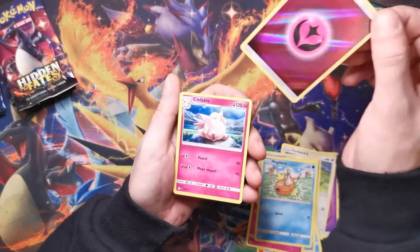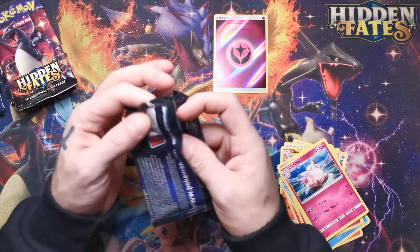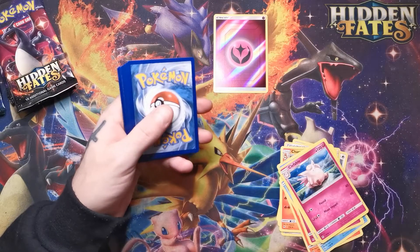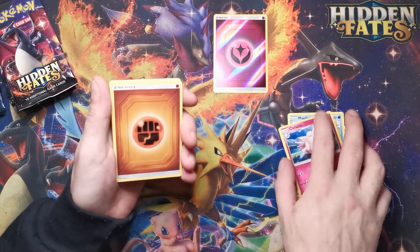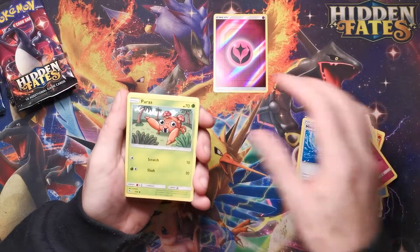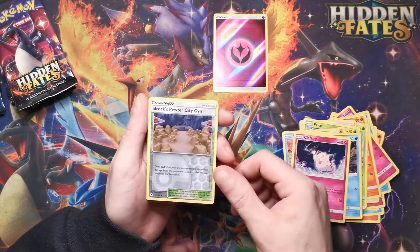Holo Energy and a Clefable. We're looking for Mr. Mime for sure — I don't have it. I'm not sure which box set it comes in. We need all the V's — the shiny V cards. Charmeleon, Scyther, Misty's Determination, Paris, Charmander, Slowpoke, Psyduck, the Fairy, Brock's, Pewter City Gym.